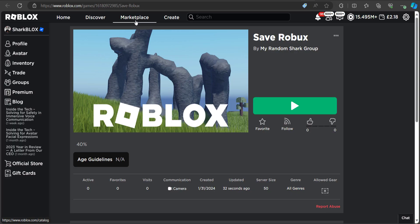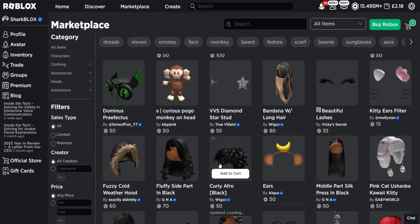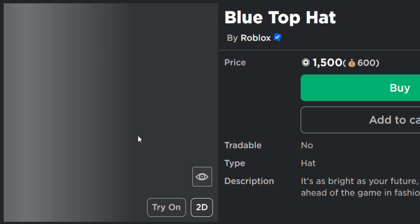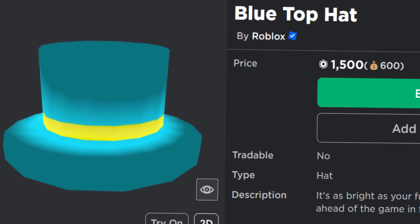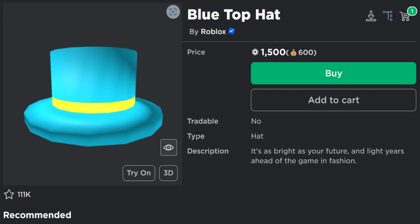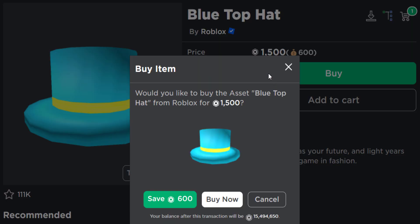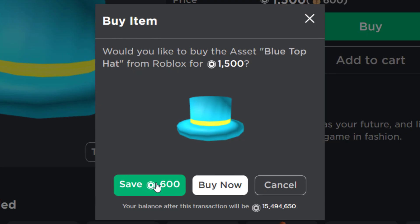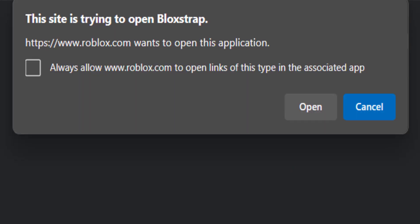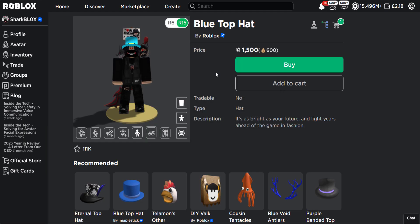Now we can give this a try. Open up the marketplace and find something to buy. I found the blue top hat made by Roblox — it'll cost 1,500 Robux. If I buy this using the extension, it should save me 600 Robux. Normally if you go to buy something it gives you two options: buy now or cancel. But now it also tells me I can save 600 Robux. So you click that button, it asks if you'd like to open your game, you click Open, and that's how it works — it opens the game automatically for you.